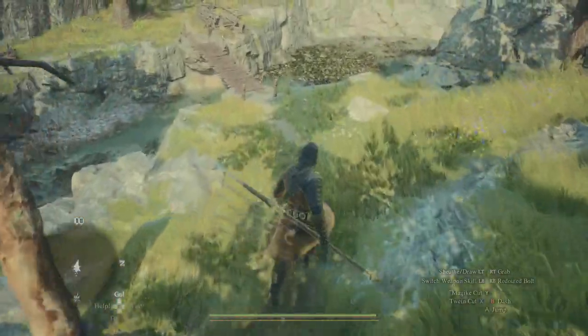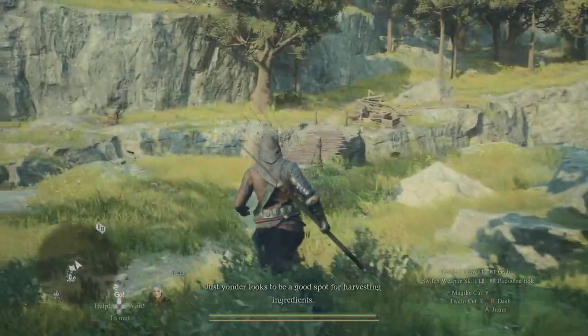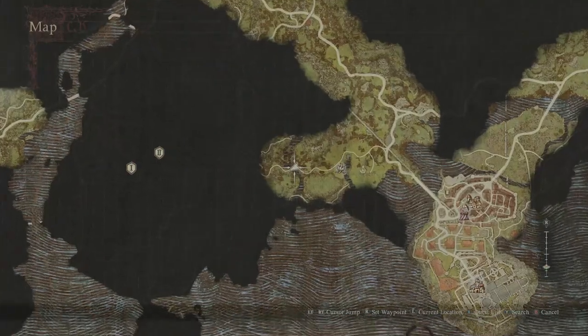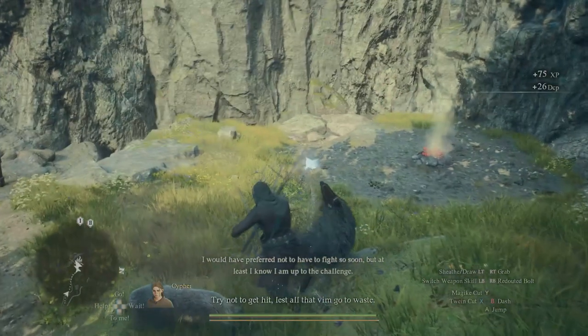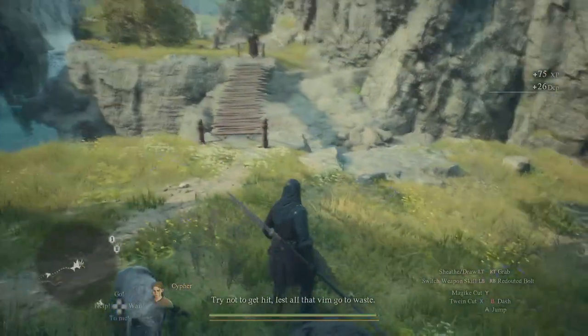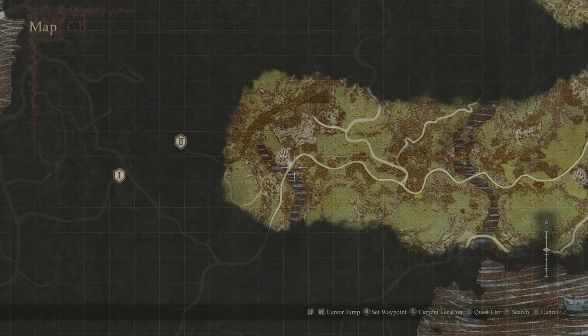I'm going to be showing you some guide points as I go so that you know exactly where you're heading. This area just here is probably the first marker you're going to want to know about — it's going to be like a little bridge showing you that you're in pretty much the right location. After that you're going to want to keep following the road until you find this bridge just here, right next to a campsite, and that's going to be in this location as you can see just here.